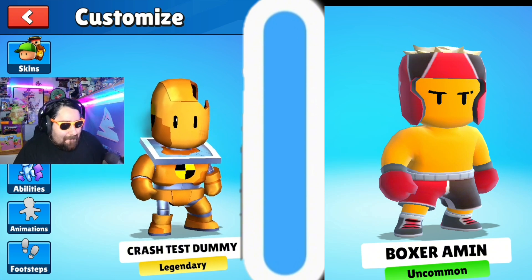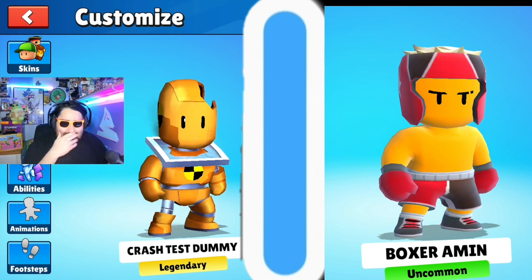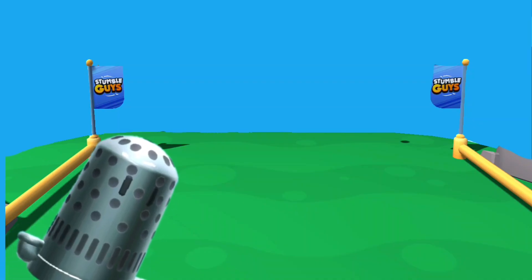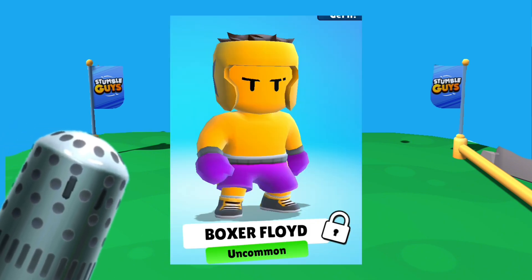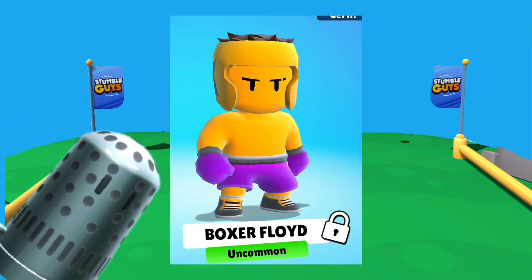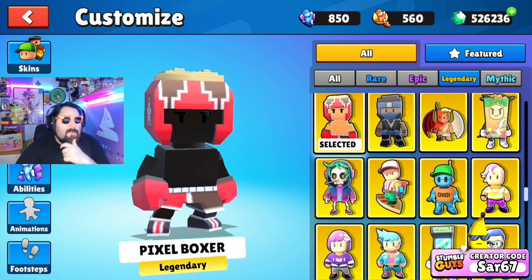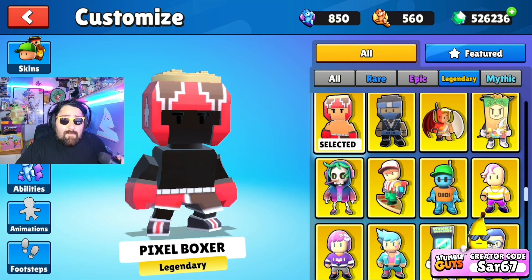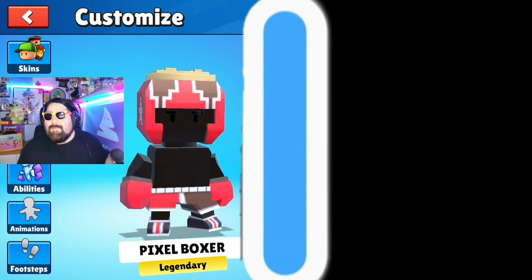I was guessing something with damage done. He picked zombie with damage. I think there's only one obvious one — it's the Boxer we haven't picked yet. Surely he goes with Boxer Might. If he doesn't, I'd be incredibly disappointed. He went Boxing, so I think we're sticking with Boxing. It's just called Pixel Boxer. Looks like we're sticking with the boxing theme, so I'm going to go with Pixel Boxer. In three, two, one, go.